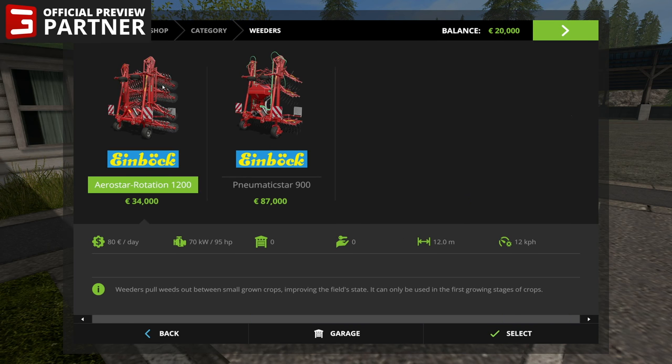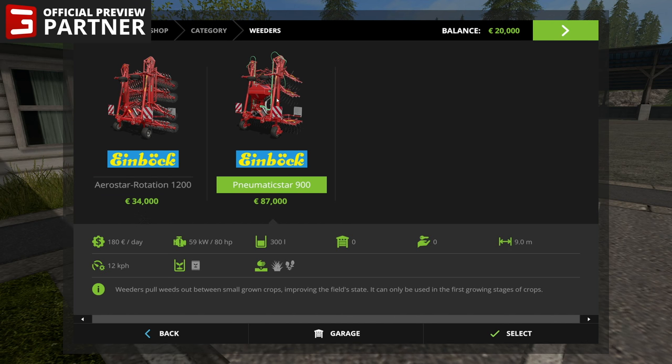You've also got some weeders. The weeders pull out weeds between small-grown crops, improving the field state — they can only be used in the first growing stages of crops. You've got these two from Einbach. I haven't given them a try yet. This one has a little tank on it — I don't know if it also has some additional fertilizer, but apparently maybe this plants grass and radishes, as those are the radish cover crops. Maybe this plants and seeds those cover crops.